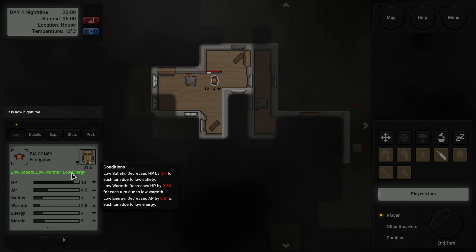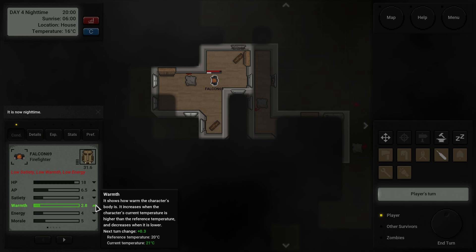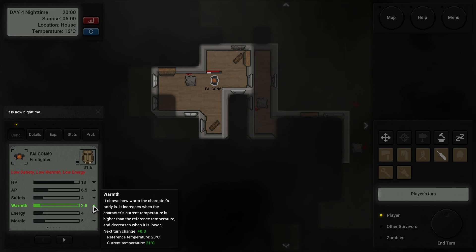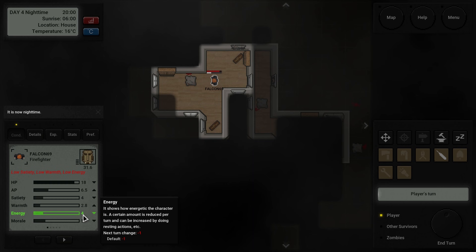Everything was looking amazing, now everything is very low — there's a lot of things we can't fix right now. Warmth is starting to actually go up now, thankfully, so warmth is not going to be a problem. We have food, books to read, and energy — we just gotta rest. We're gonna make it. Day Five is definitely within our grasp. Hopefully you guys enjoyed — if you want to see some more, do let me know. I'll come back and continue this run. I'll catch you guys next time.